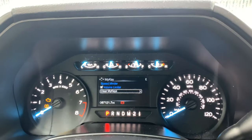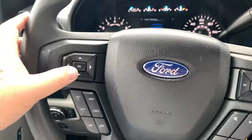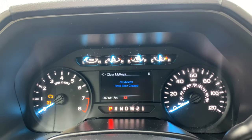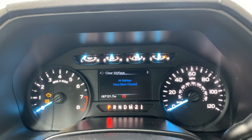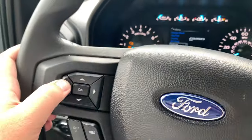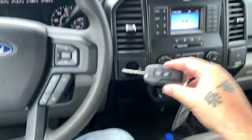Now you're going to press and hold the OK button. Press and hold — 'All keys have been cleared.' So you're good to go. Exit out, back, back, back, back. Take that key out and put the other key back in the ignition.